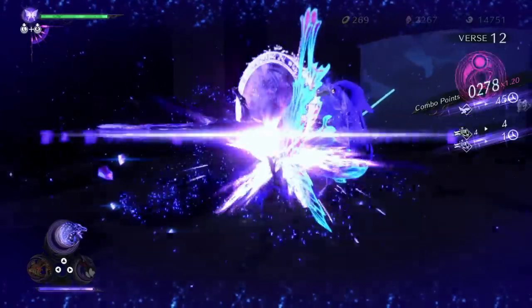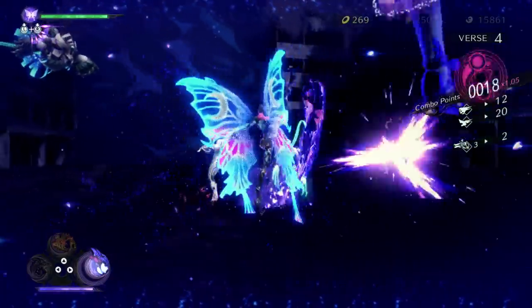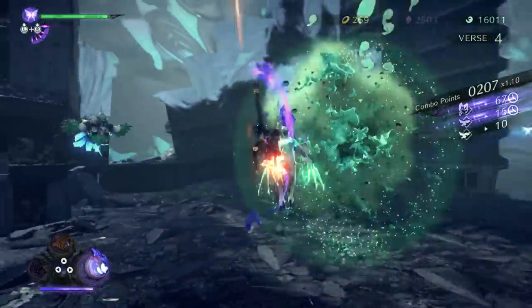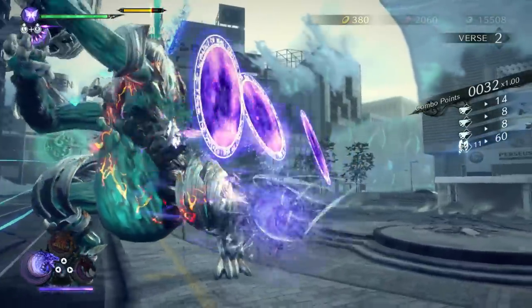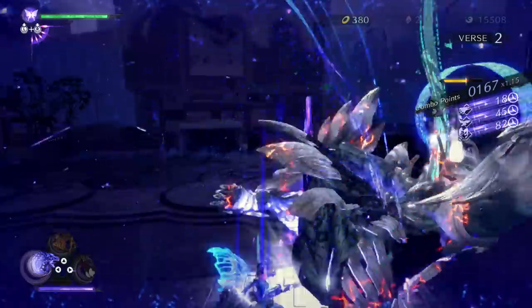The effects of Witch Time last longer if you dodge at the last possible moment. So study your enemy's movements carefully and time those dodges perfectly. Combine powerful attacks and Bayonetta's Witch Time ability to eliminate threats in style.